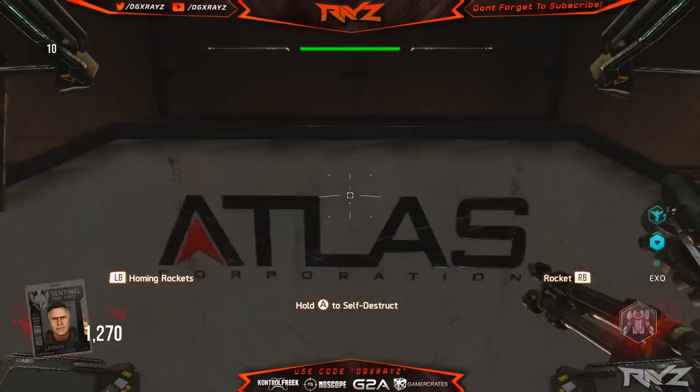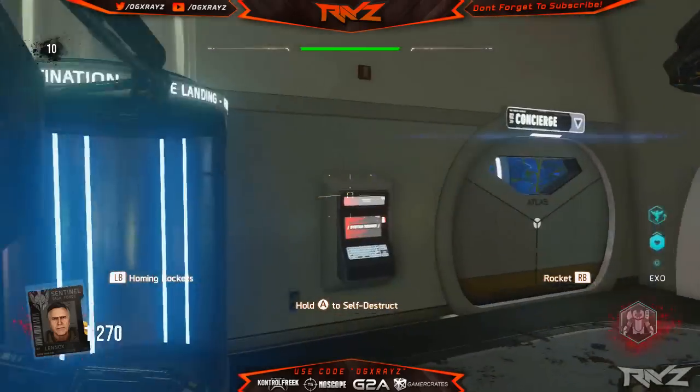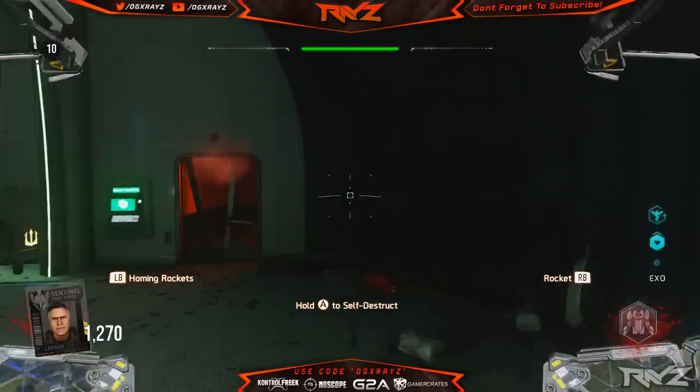Alright guys, here we go. The Easter egg is going to be step number 4. What you're going to have to do is wait for the gigantic Goliath to drop down, and you're going to need this to complete the next part of the Easter egg.